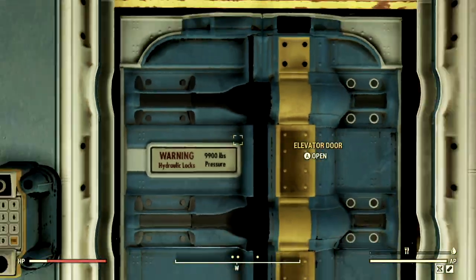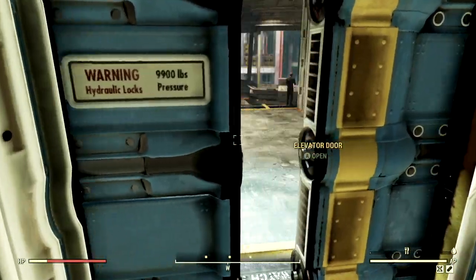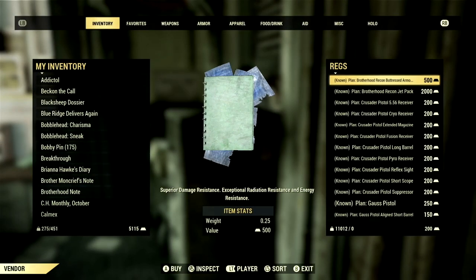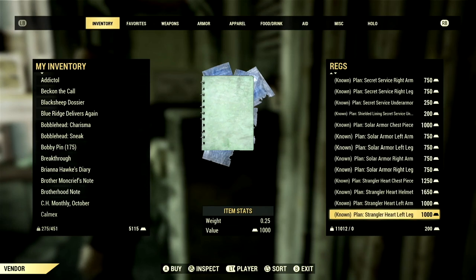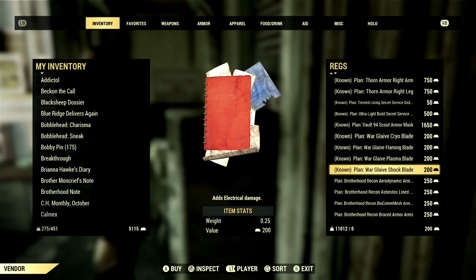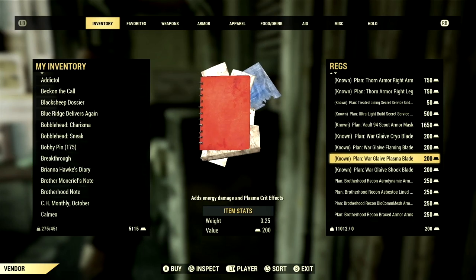The way you obtain the mods to this weapon is to make your way over to Vault 79. Once inside, say hello to everyone and come talk to Regs. He has a ton of Golbulion plans, and you're going to want to find the Warglaive plans. There is a ton of them — we have the Shockblade, Plasmablade, Flamingblade, and Cryoblade. We'll be getting into those mods, but they are all 200, which isn't bad at all.